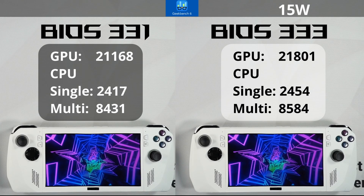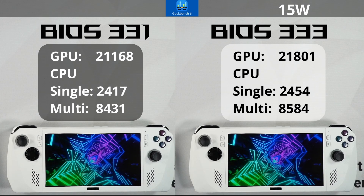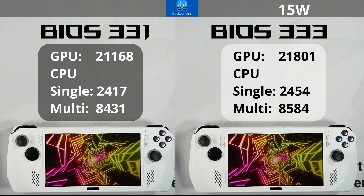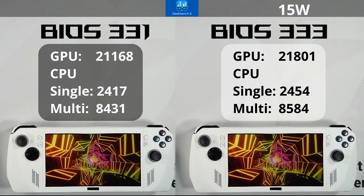Now we can take a look at some results for Geekbench 6. We'll do this at 15 watt first. On BIOS 331, we have 21,168 for the GPU and 2,417 for single core.